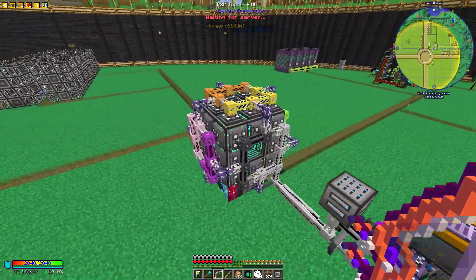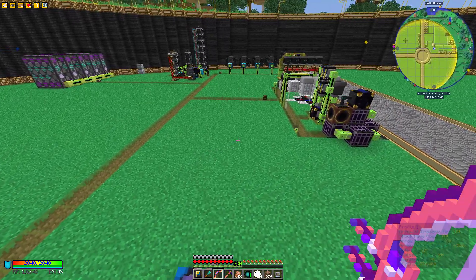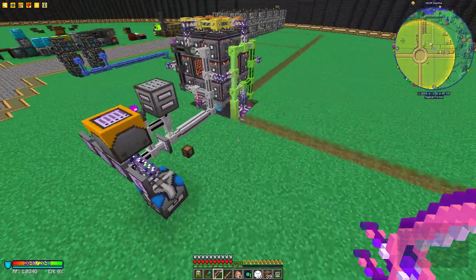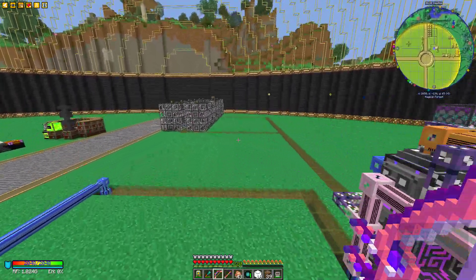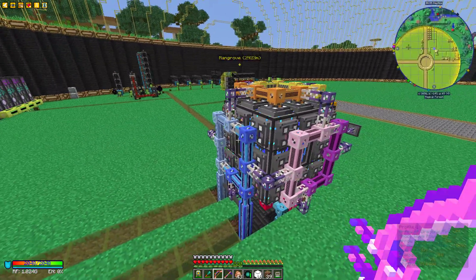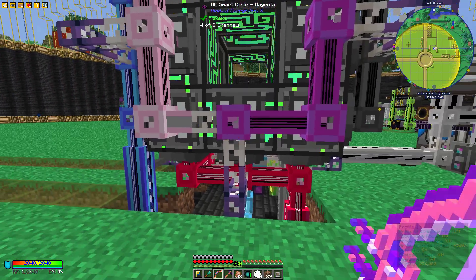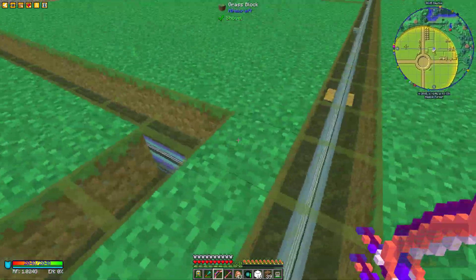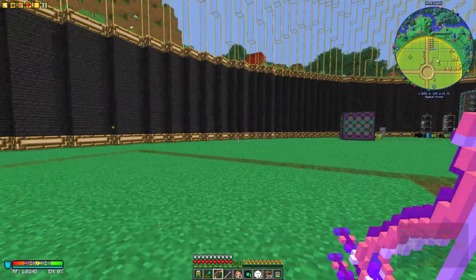Over here is a massive Applied Energistics 2 system. As I mentioned in my last video, I was using Refined Storage which is far simpler than AE2 in terms of automating and sorting things. It's quite a big operation. The nice thing about AE2 is it uses a channel system — you can see at the top: four of eight channels used, six of eight — and it's colour-coded as well.